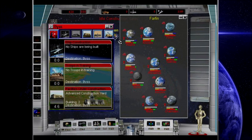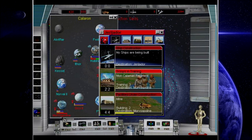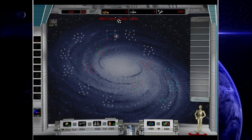I no longer feel like I need those regular shipyards — those are worthless to me at this point. Let's build a couple of Mon Calamari regiments and send them to Morvoguddin!